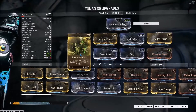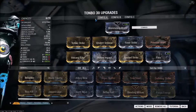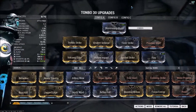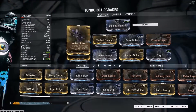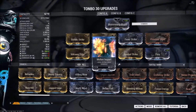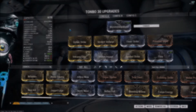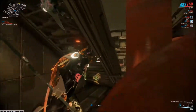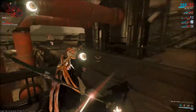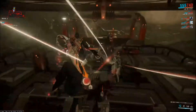Here is the Corpus build — obviously I'm building Magnetic and Toxic, with Voltic Strike being the lead there. And here you have the Infested build, which is Corrosive: Voltic Strike, Virulent Scourge, Fever Strike for Corrosive, and Volcanic Edge and Molten Impact for the fire damage. This build emphasizes the strong points of this weapon, which is its damage — 80 base damage is pretty high. Very respectable, and its very high status chance as well.